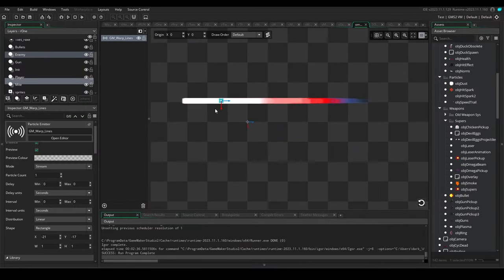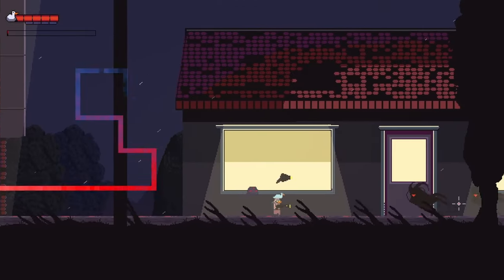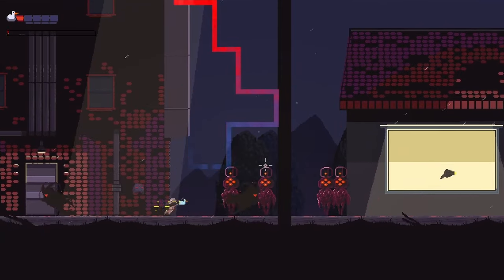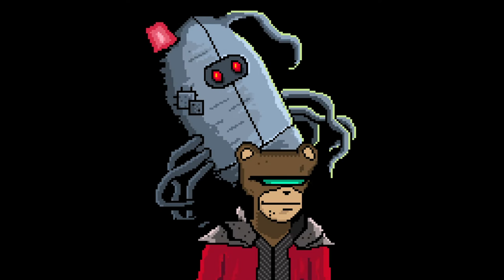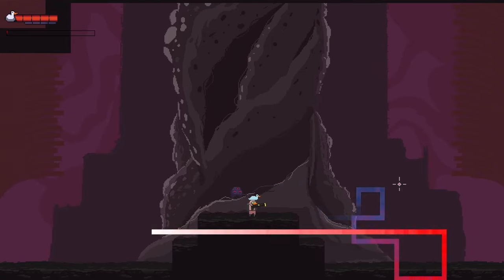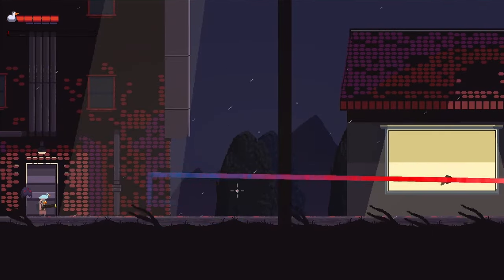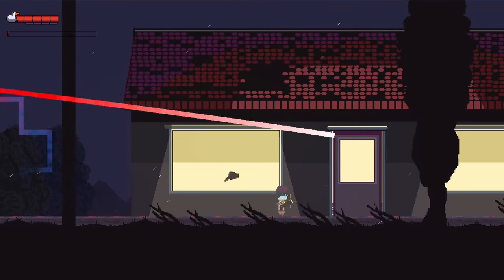I decided to use GameMaker's Particle System instead of a sprite to get a nice trail effect. Time to break down how I coded it. The first step was to create a beam that refracts every set time frame. I set an if statement that changes the beam by 90 degrees randomly every 5 to 10 frames. Then, time to add the final break to attack the enemy — I set a counter to count how many times the beam changed direction, and after a certain number, the beam chooses a random target to attack. It was simpler than I thought, but breaking it down into two easy steps really helped with the coding process.